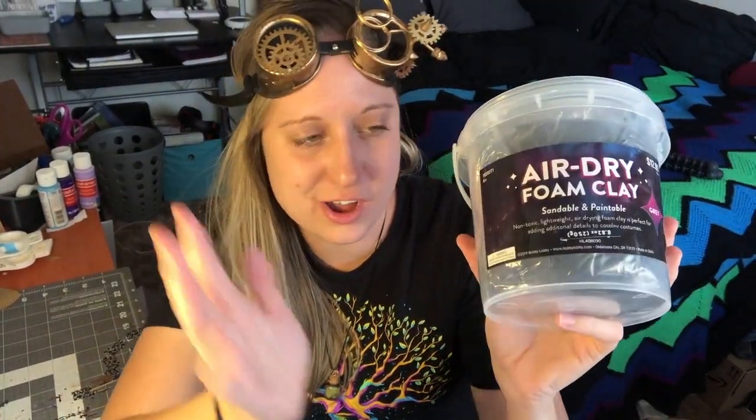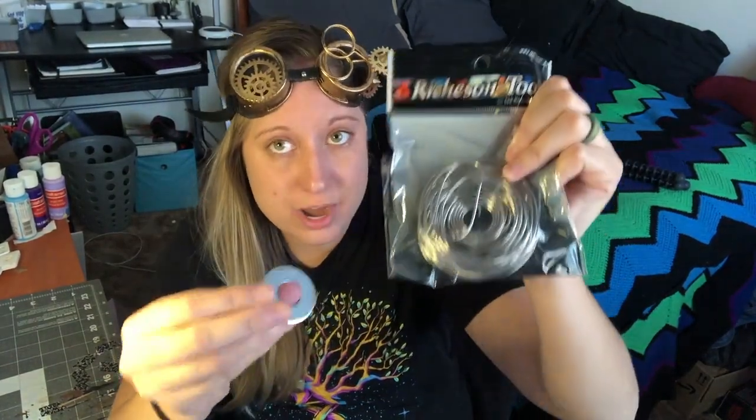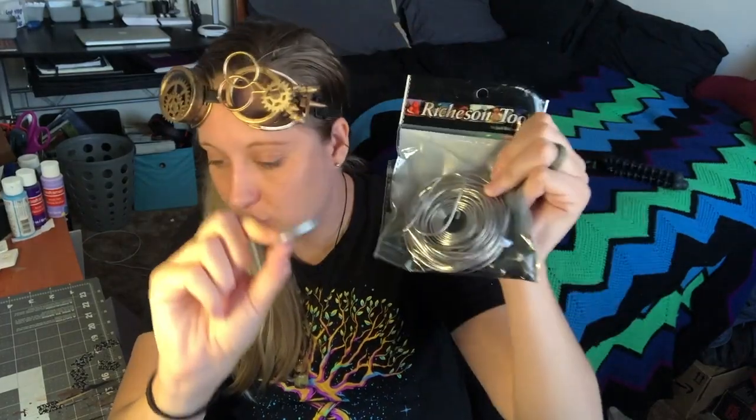I am going to be using foam clay for this project. It is like some of my favorite stuff in the whole entire universe. But before we get into the clay, we are going to start with a basic armature. Generally there's an armature that goes inside of a sculpture so that it keeps its shape. So basically we need an armature and we need a base. I'm going to use washers as the base and cut seven pieces of armature wire, then attach them to a base with hot glue — and that's where we're going to start before we get into the clay part.